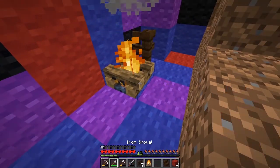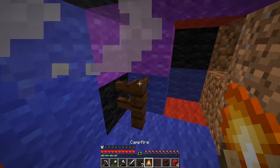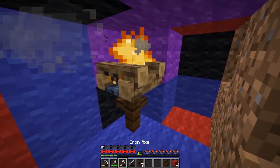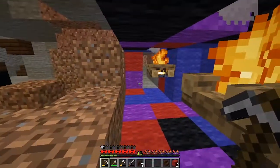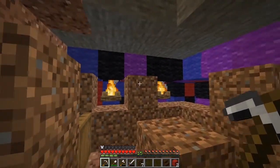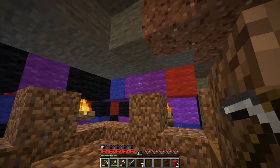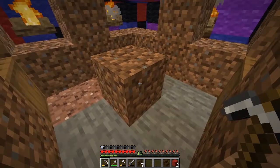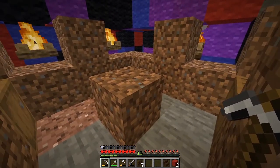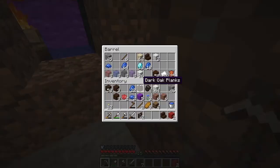Oh no — thank goodness I've got another one, because that's a really annoying thing about campfires. When you get rid of them, they break, and it's very annoying. There we go — so you've got these floating campfires, and we're going to go back through here. That is behind my enchantment room, which looks like a pile of dirt, because it is.